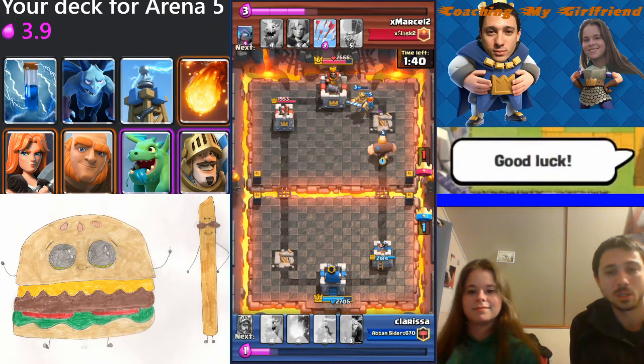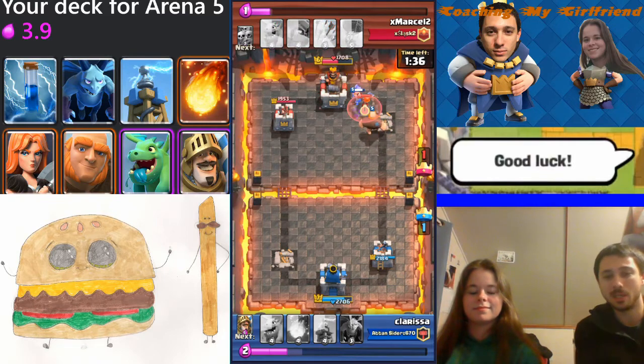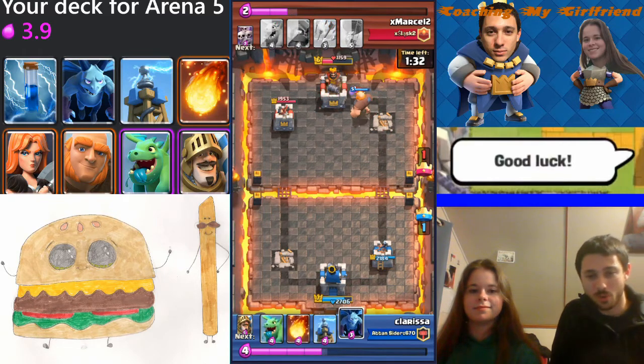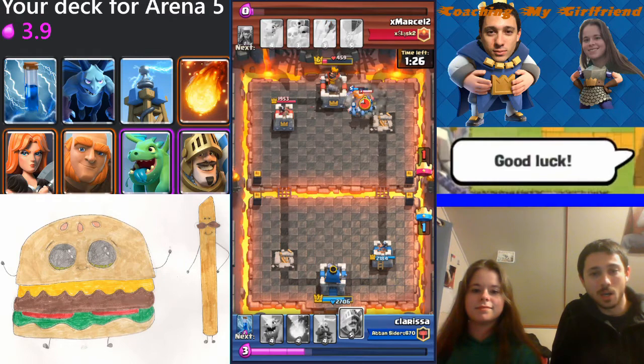Baby Dragon — you have like a level 3 Baby Dragon — we put that in there for good splash damage, tanky, good all throughout all arenas. Prince is really strong right now, so we got him there for some extra damage. In the meta we were seeing a lot of Hog Riders, a lot of Balloons, a lot of Giants.